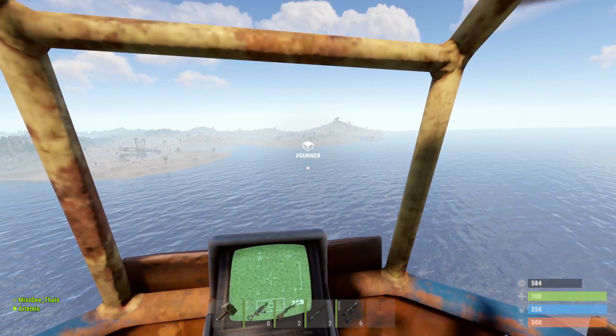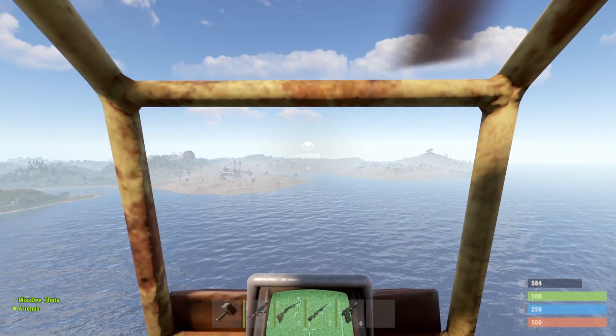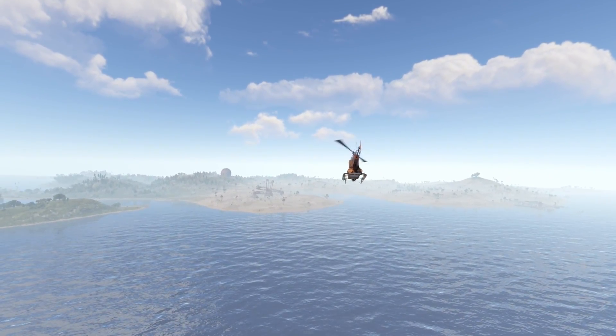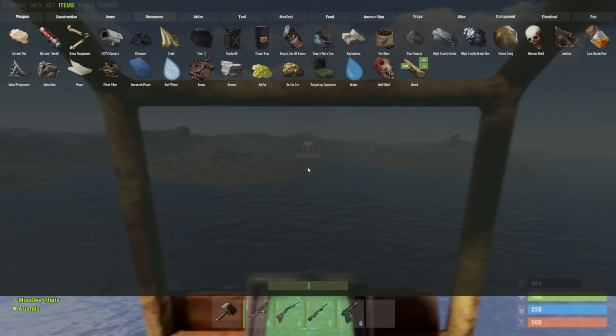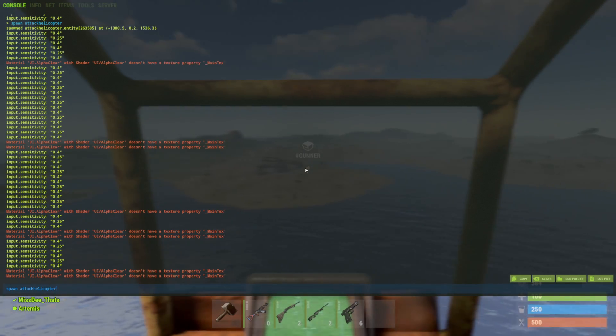If you're running a staging server and have moderator access, you can spawn one in by doing 'spawn attackhelicopter' — attackhelicopter is one word. If you just do 'spawn attack' you'll see other options with 'attack' in the name, but 'attackhelicopter' one word is enough to get one spawned in front of you.